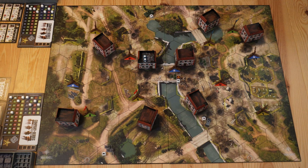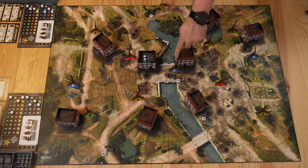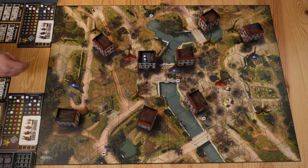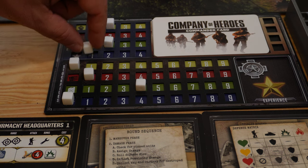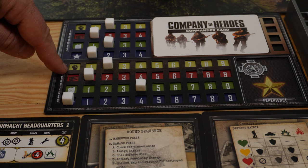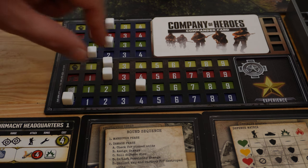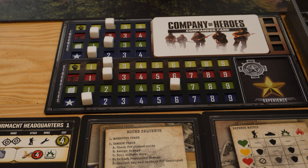After the damage phase, we go to the supply phase again. Even though a green US unit is on a hexagon with an objective, that pinned unit cannot capture the point. On the other side, a green Wehrmacht unit can capture a point — we take a flag and place it there. Each faction adjusts their income, and the only change this round is that the Wehrmacht now has an income of one victory point. Both factions adjust their stockpile accordingly. Because the Wehrmacht has one stockpiled victory point and the US has zero, it will be the US that decides who goes first in the next maneuver phase.